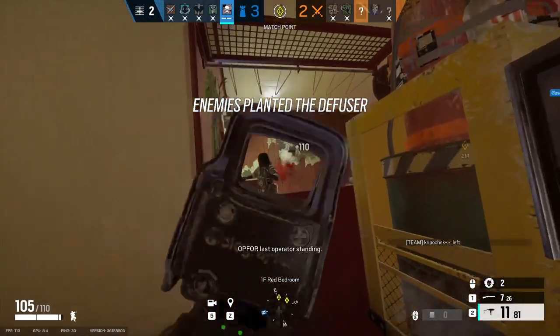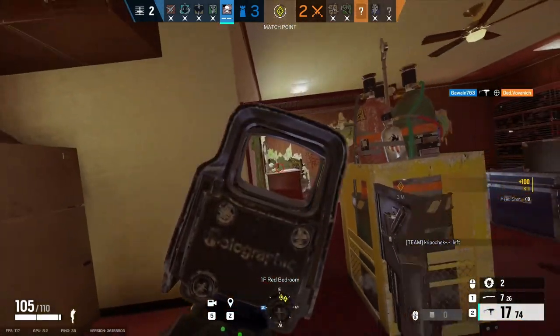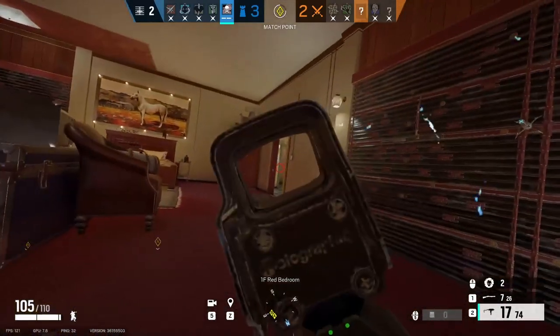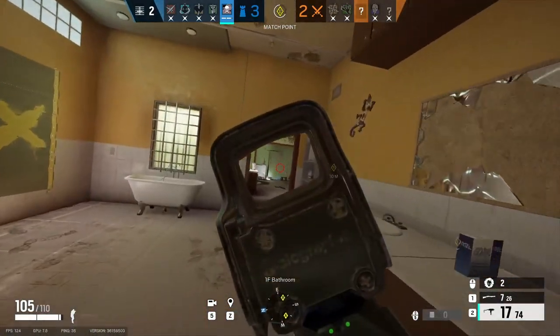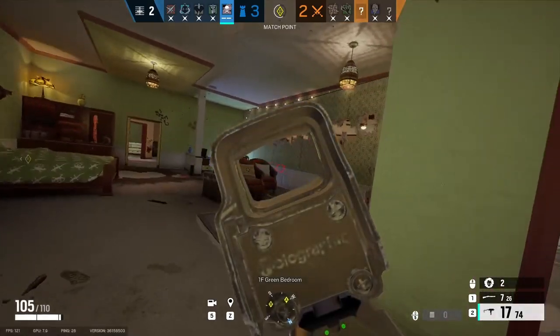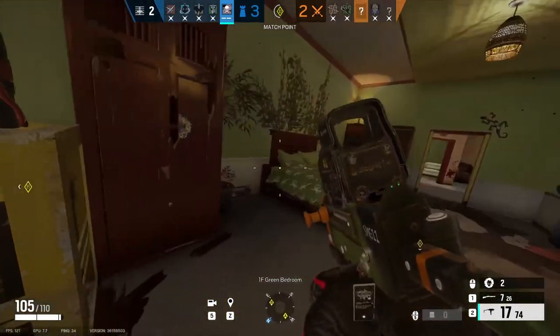Other uses for Smoke's war crimes are plant denial. When attackers are planting the diffuser, you can lob a gas cloud over their head which will either weaken them, kill them, or most likely cause them to retreat and stop planting. Shield users such as Montagne, Blitz, and Fuze players that aren't right in the head can be countered by Smoke's gas as they still have to breathe even if they are bulletproof in the front.